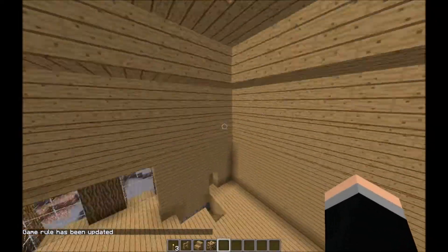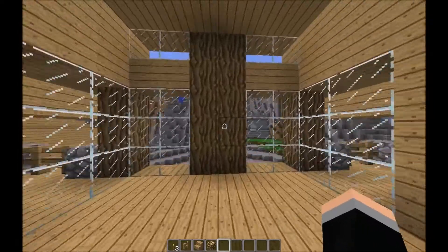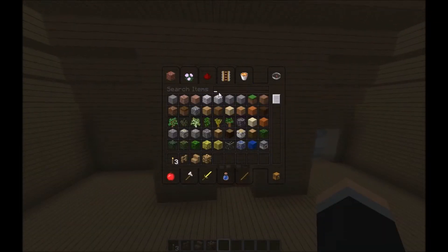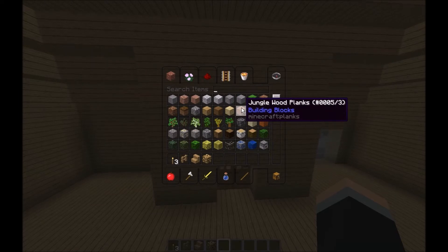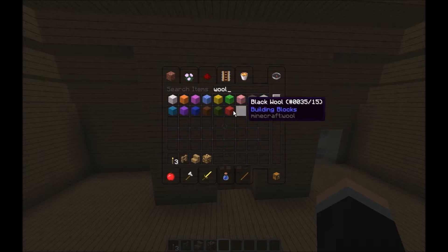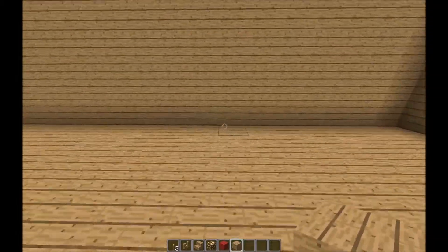So now we've got this big empty space — it's quite nice actually. Should we do open plan? We're gonna make it basically open plan, and I'm going to take through some wall.